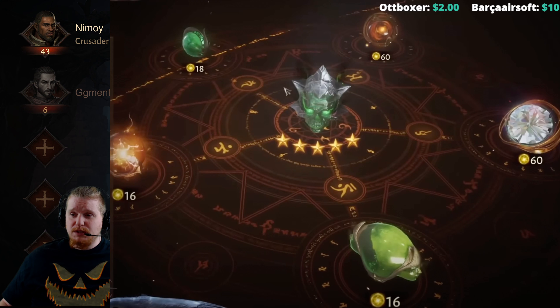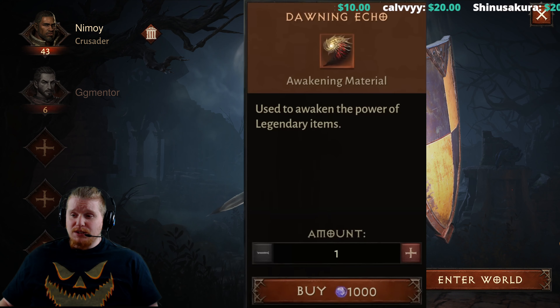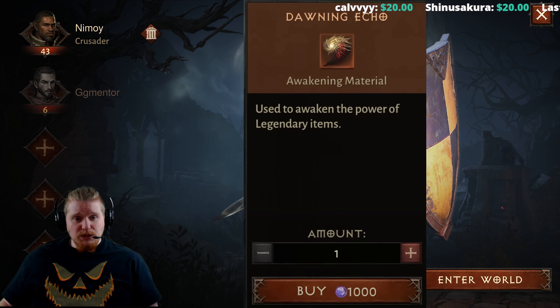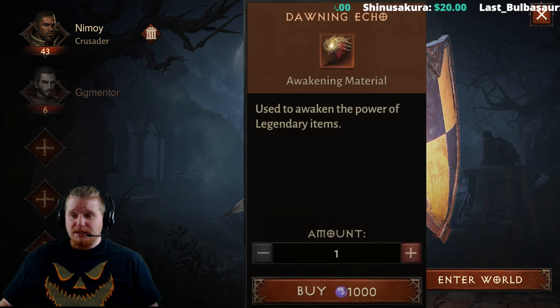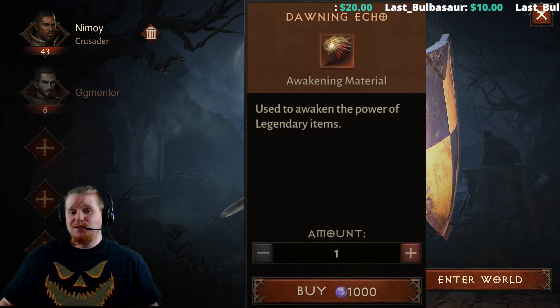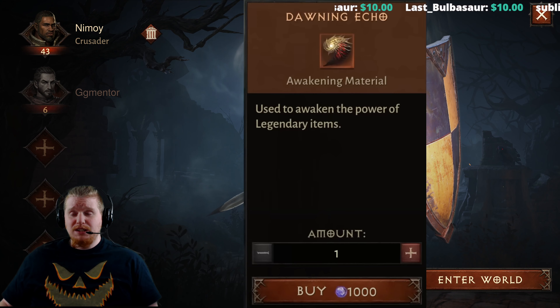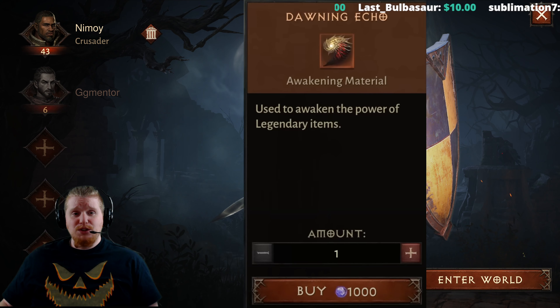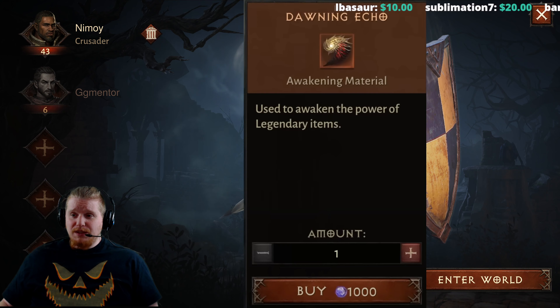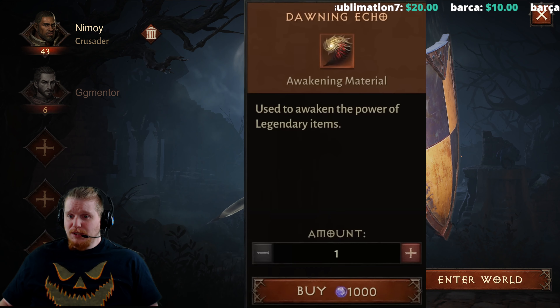There's more. Once you've gotten your item and you have your gems, you need a special material that can only be purchased off the market board or the cash shop. This special item is called the Dawning Echo, and they cost a thousand orbs a piece to upgrade your gems, which means you're technically going to need six Dawning Echoes — which is basically thirty additional dollars per gem. So as if it's not already a slap in the face that you need thirty-six five-star gems to fully upgrade your character, they charge you an additional thirty dollars per gem to finish off your five-star gems.